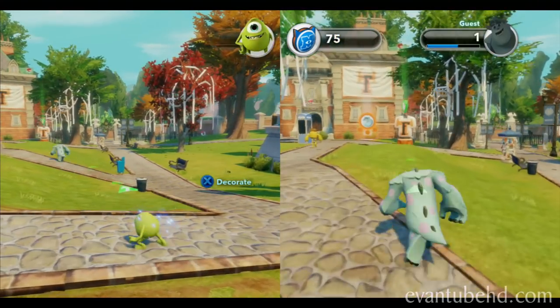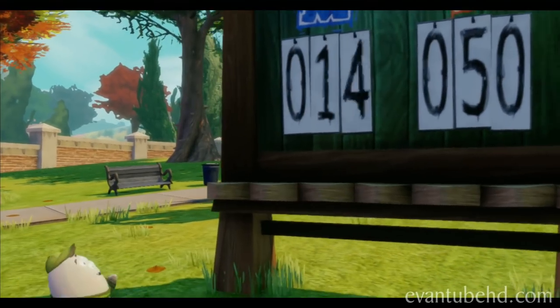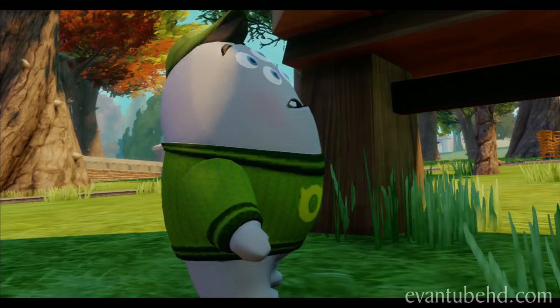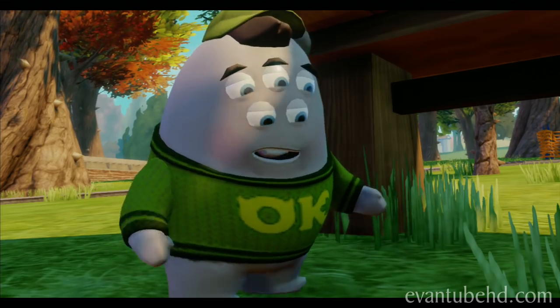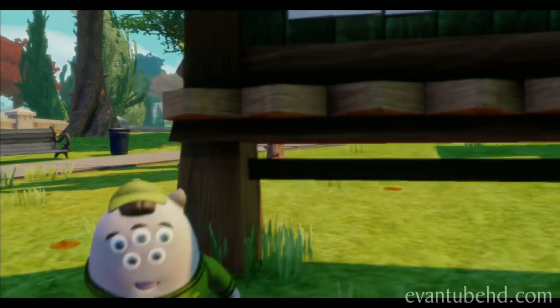I gotta learn these moves — the shoulder block is really good. Look at all the spirit weak tokens you got. They give them to us when we scare, surprise, or otherwise. That's going to be squishy at the end of the week — the school with the most tokens wins.